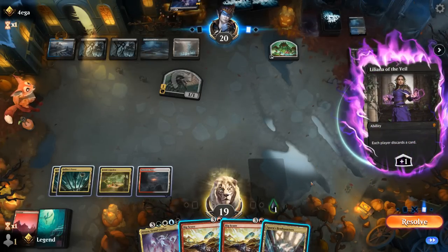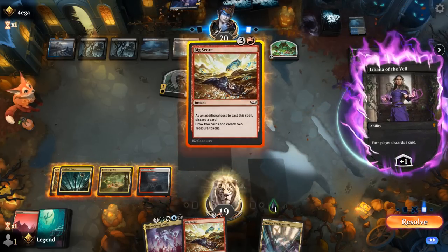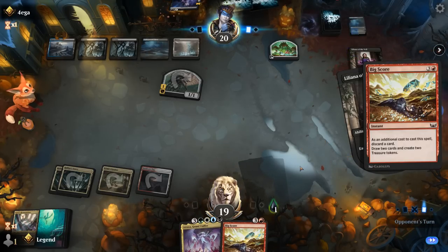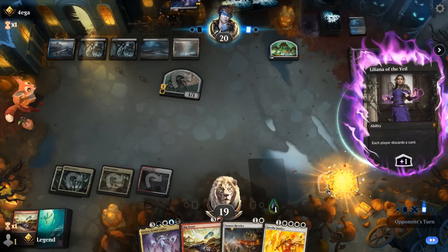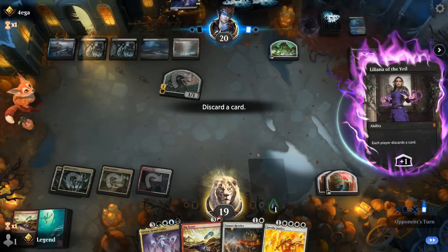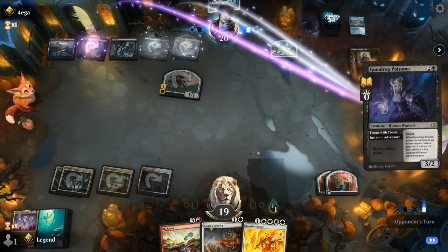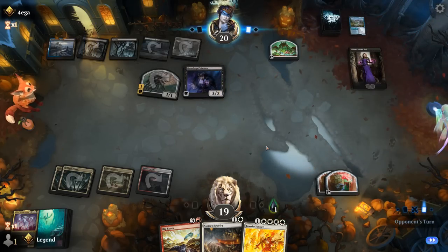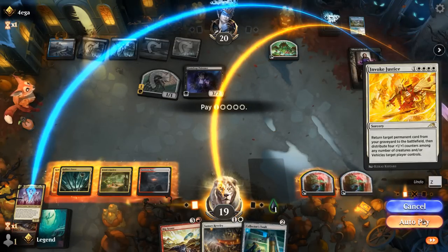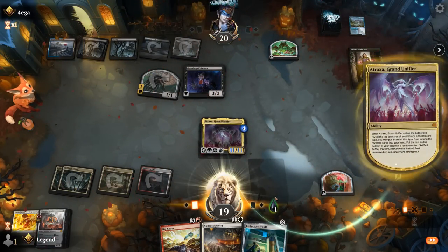Could also Bigscore in response, discard something, see what we can find, and then maybe discard Atraxa if we find a reanimation effect for it. So now discarding Atraxa is not so crazy since we don't actually have the untapped land to cast it. I might still have mana left to cast Binding afterwards. Just gotta hope to dodge graveyard hate. Let's go for it. Invoke back Atraxa, and then we can cast a one-mana Leyline Binding thanks to our tri-lands. That's what we're digging for — and we found it.